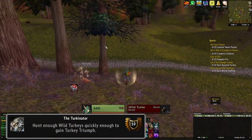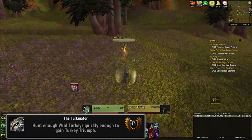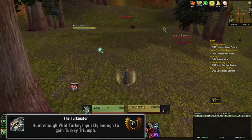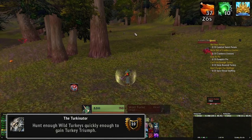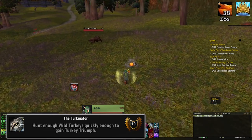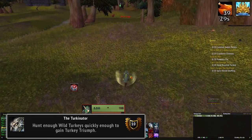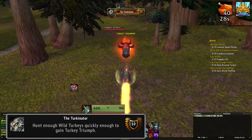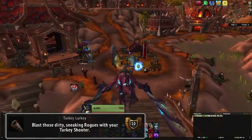The Turkinator achievement requires you to kill 40 wild turkeys in either Elwynn Forest or Tirisfal Glades, but there's a catch — you have to make each kill within 30 seconds of the previous one. You will get a buff which lasts for 30 seconds and you basically need to get that buff to 40 stacks without it ever expiring. It's a lot easier with a fast flying mount and you can even cheat by playing a hunter and tracking beasts, but it can still be a bit of a challenge, especially if you have to compete with other players for the turkeys.